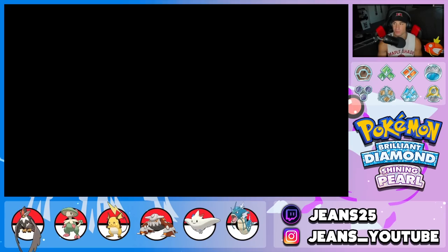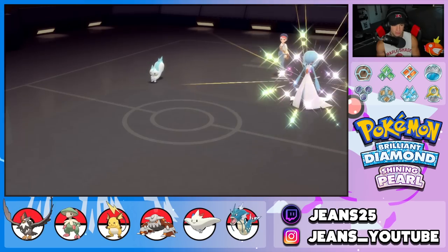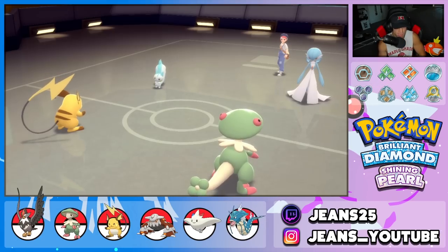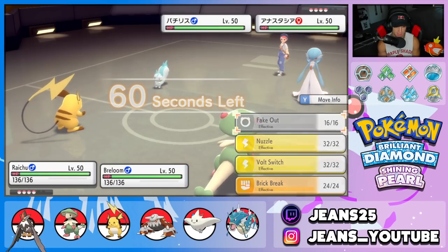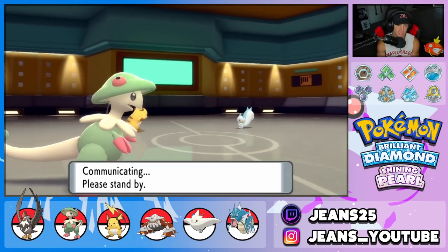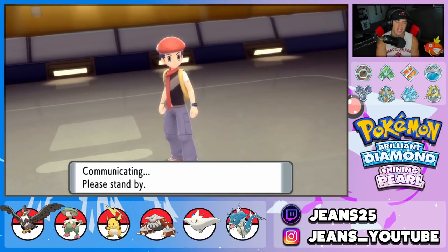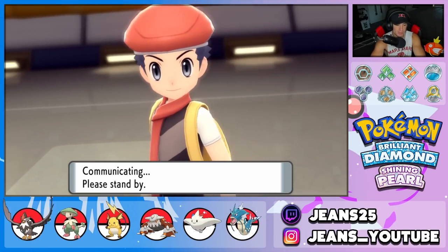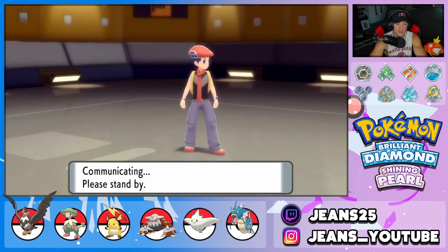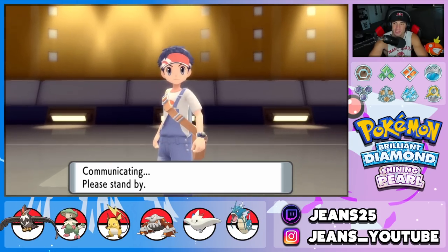I want to try setting up a Substitute with Breloom — Fake Out wastes a turn, set up Sub, and get Poison Heal rolling. Opponent leads Gardevoir and Pachirisu — I can't use Electric moves with Raichu on the field since Lightning Rod absorbs them. I'll Fake Out Gardevoir and set up the Sub. Gardevoir is a threat since it's super effective on Breloom, but if we get the Sub up we should be fine.